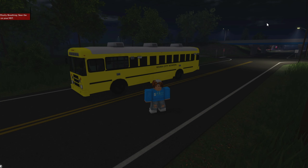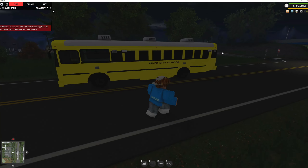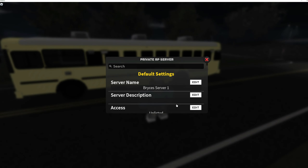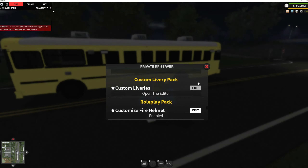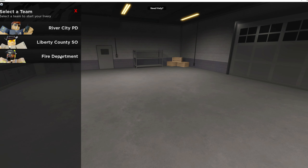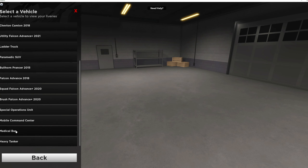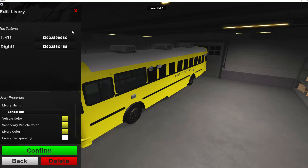You have to be the co-owner or the owner of a private server that has the custom livery pack. Then you go to server info, edit server settings, and scroll all the way down until you get to the custom livery pack. Press edit, then go to whichever department — in this case, it was the fire department. Then go to the medical bus. For the school bus, I entered the codes for the left and right sides. So if you do want to use this, there are the codes for that.